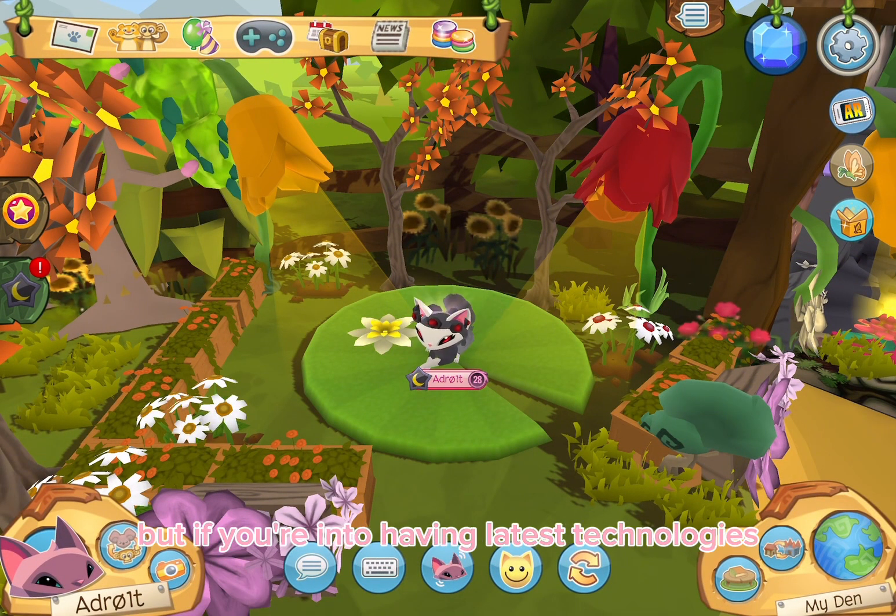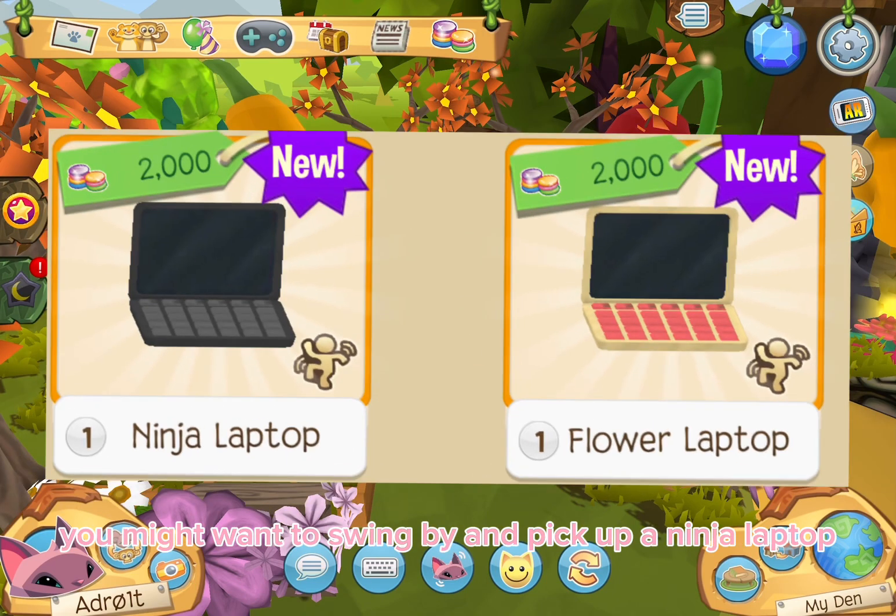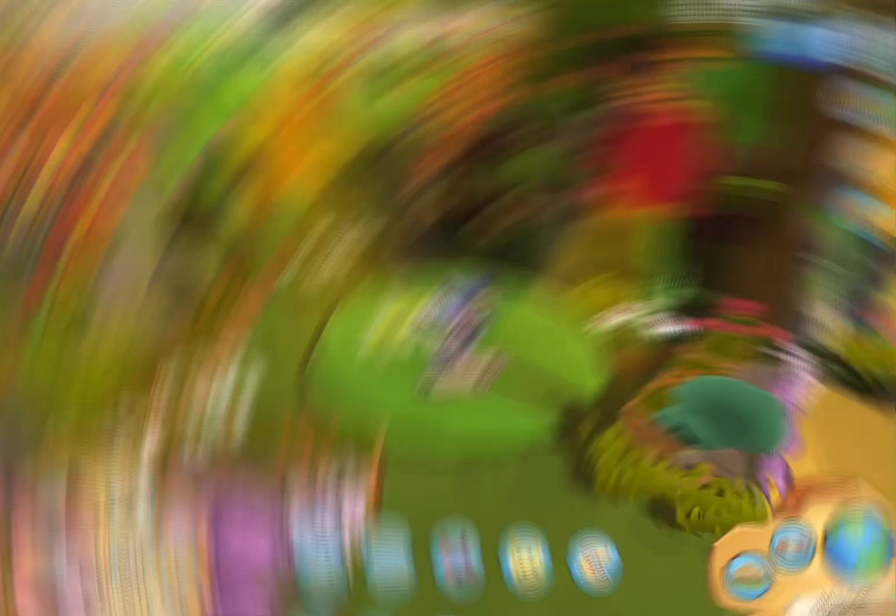If you've ever been to Moko Ahi, you usually never look in the stores, but if you're into having the latest technologies you might want to swing by and pick up a ninja laptop or a flower laptop. These are extremely stylish and no one has paid attention to them yet, so be sure to stock up on these because when they're gone they will surely be worth a lot.